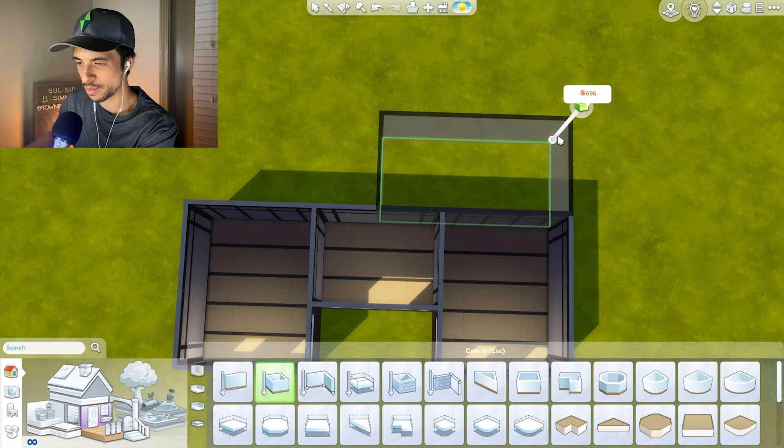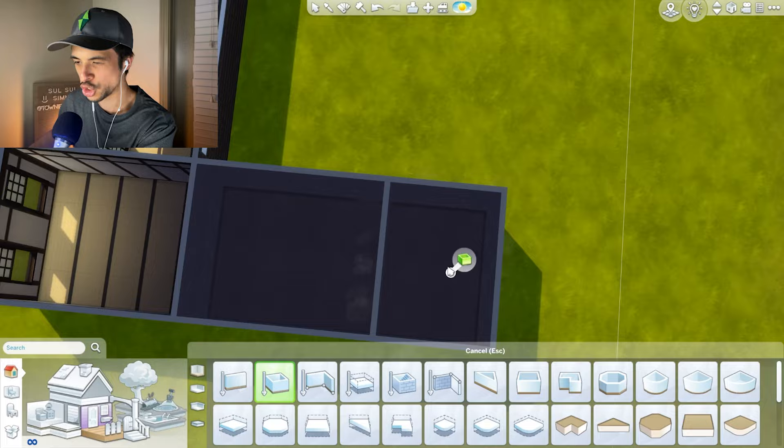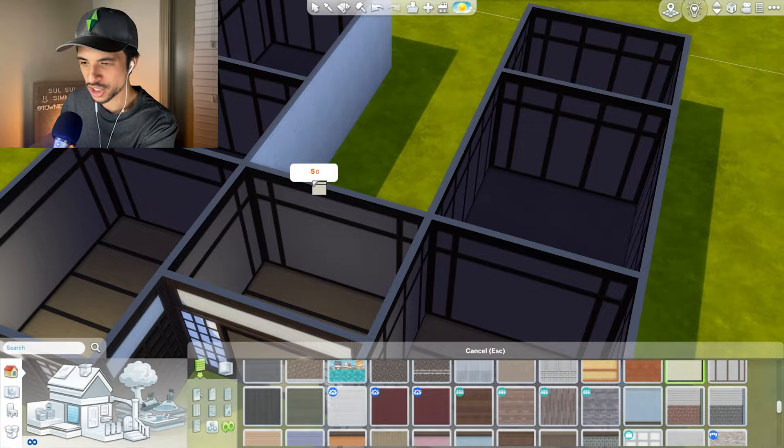I forgot we're supposed to do a courtyard! So the kitchen can go probably here, and I would like another area back here - this could potentially be the bathroom. I'm going to try and mirror it, and it almost makes an H shape, which is a little funky, but probably something like this, and then having a courtyard area in the middle. I'm going to make them more or less homogenous just to make my life easier, but I hope this works out.